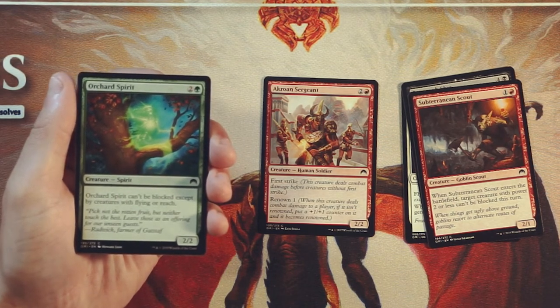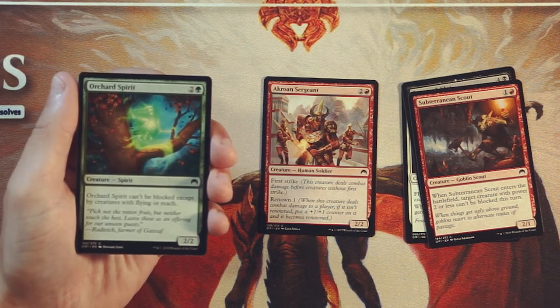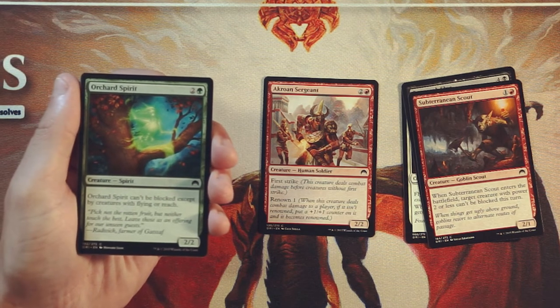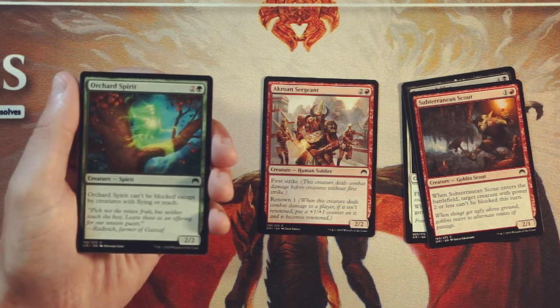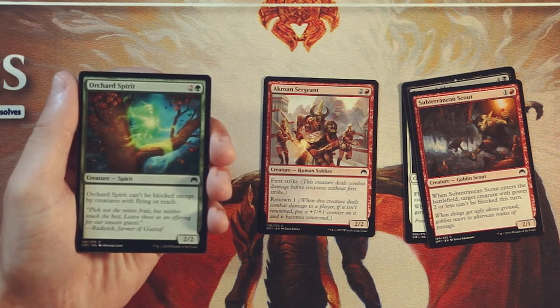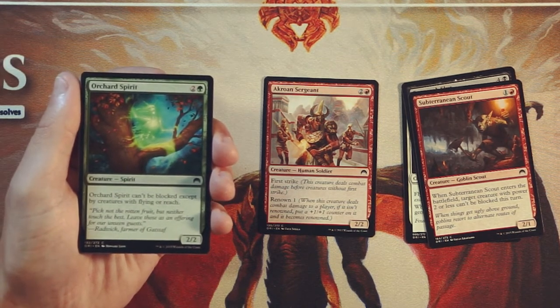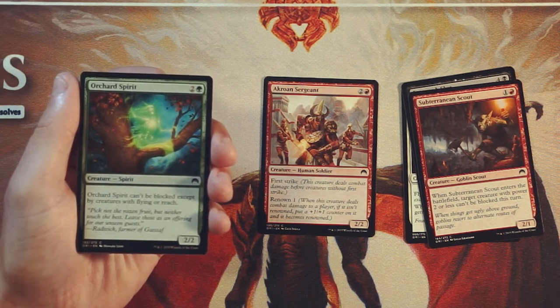Orchard Spirit is a 2/2 for 2 and a green, and it can't be blocked except by creatures with flying or reach. Interesting card — it's a little bit of a weird way of saying it's kind of evasive. It's a 2/2 for 3, which is a little bit underpowered. It's nice because it's going to be able to get in for a little bit of damage, but I just feel like there are so many more powerful things you can do at 3 mana. Because this is kind of on a core set level, it might be okay as a curve consideration if you really need 3-drops. Probably useful to pick up if you're in green, but definitely not a first pick.